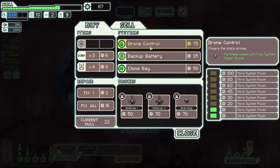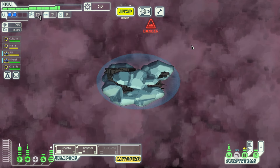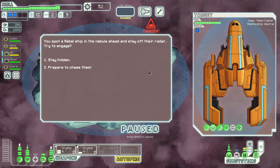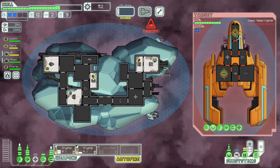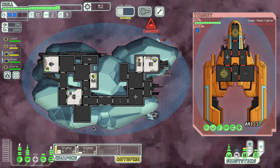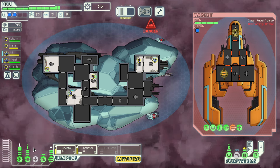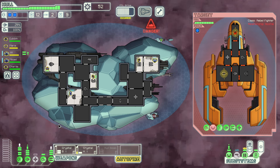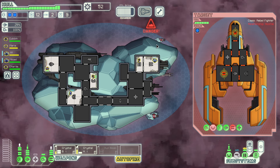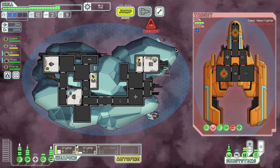I'll sell the crystal vengeance. Do we want drone control? We don't have a drone picker-upper, so I'll take a backup battery — might seem odd, but it may come in handy. You know what's nice about this ship? It's a very basic ship — doesn't come with any bells or whistles other than its two unique weapons, which means you can do whatever you want. It's like: what if we took the Kestrel Mark A and just fiddled around with it?